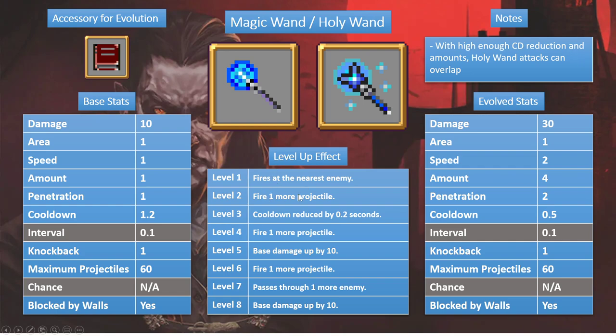As it levels up, it gains more projectiles up to a maximum of 4, reduces its cooldown, increases penetration by 1, and increases damage up to 30. When it evolves, it keeps the same damage and amounts but goes twice as fast and the cooldown gets significantly reduced. The base cooldown is 1.2 seconds — that gets shaved at level 3 and cut in half again once evolved. The major improvement with Holy Wand is driven by extremely low cooldowns and projectiles moving twice as fast.